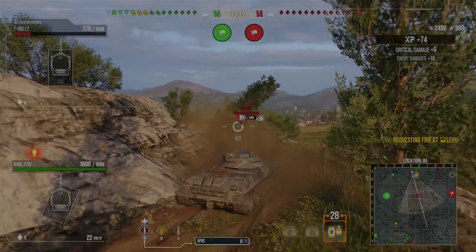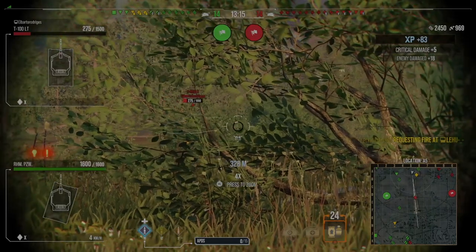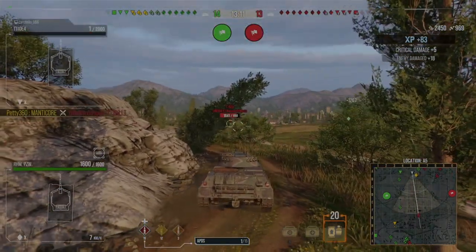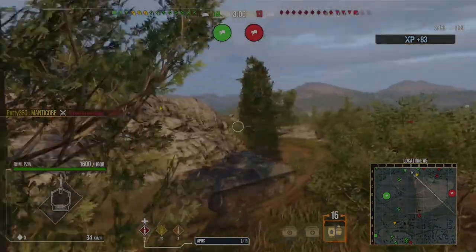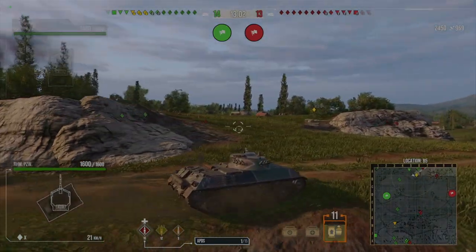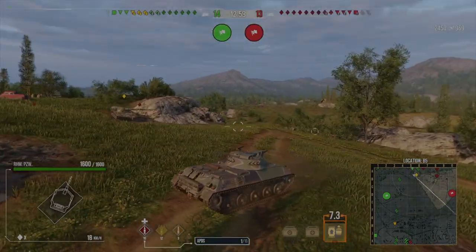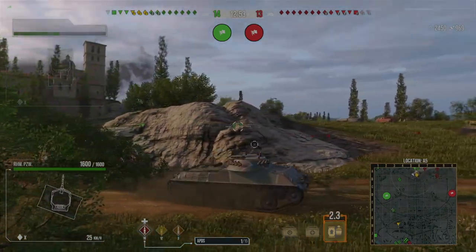We'll try and aim the second one — put another one in and we do. We managed to punish that light tank for his aggressive play through the middle. I was going for the finishing shot but Petty beats me to it, which is nice. We've got a Tier 10 light tank out of the game. Now I'm weighing up my options because I want to get around the side of these heavy tanks to try and win this flank a little bit quicker.